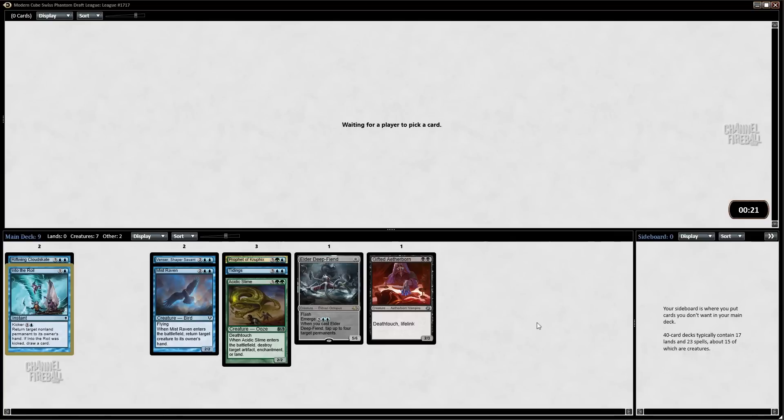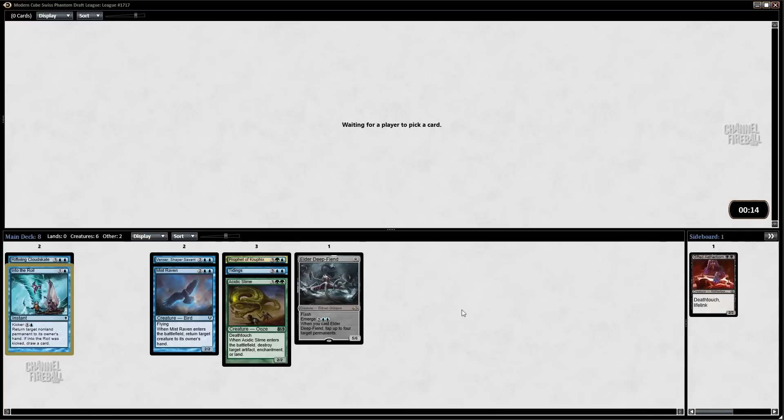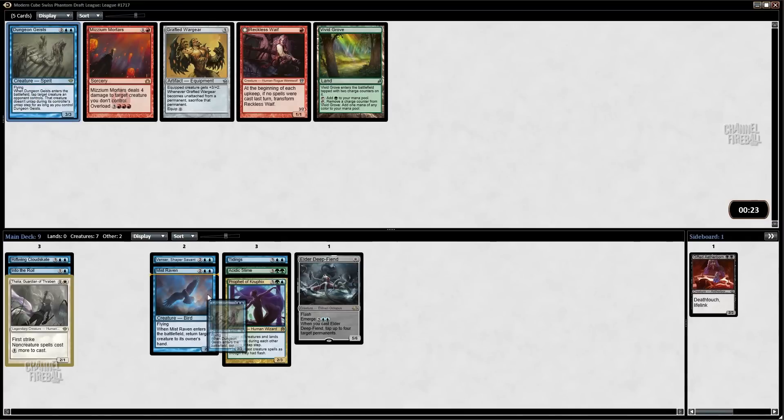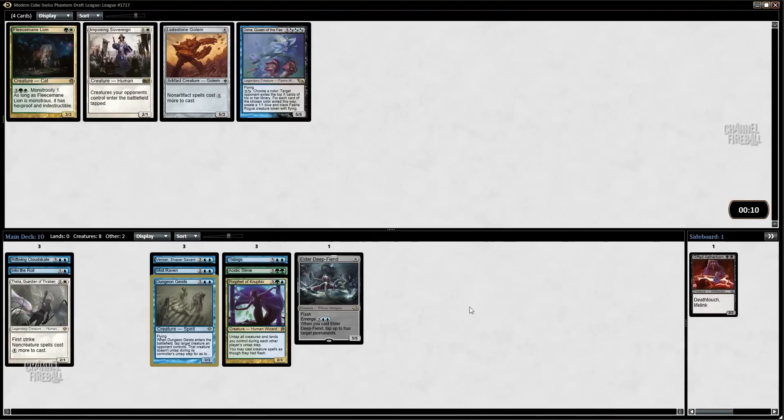I'm kind of content to just keep taking blue cards even if they're a little mediocre, and then figure out what our other color is. Right now green's the front runner with these two powerful fives, but could be anything. All right, well this kind of went away — maybe we'll try Oona.